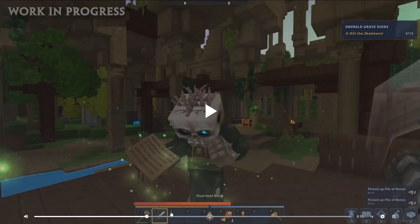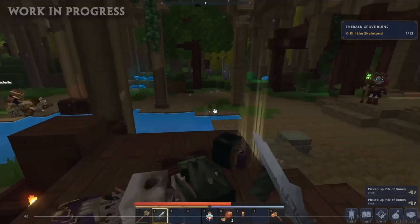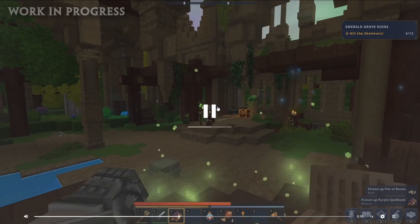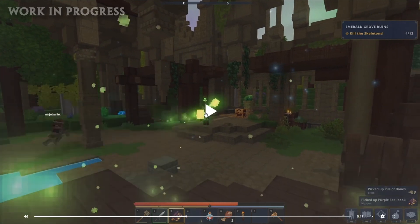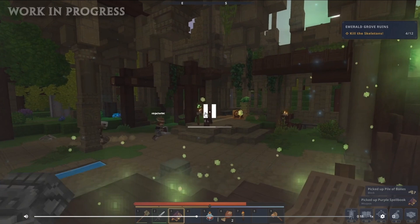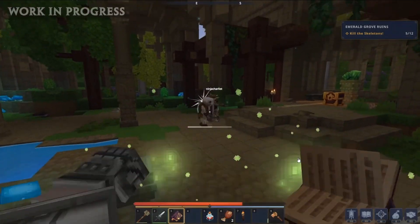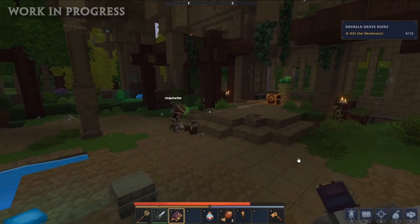He kills the enemy and collects his book. If you look, he doesn't have the book in his inventory beforehand — he kills him and grabs the book. Now he has a purple spell book. This guy also couldn't do magic before. He opens the book, stretches his hands, and shoots some sort of green power.